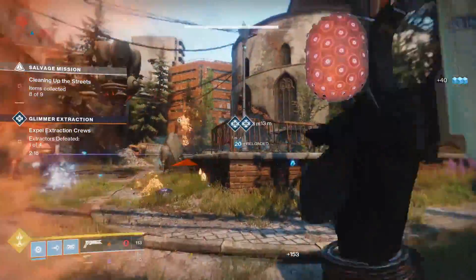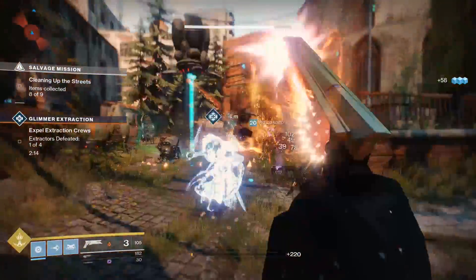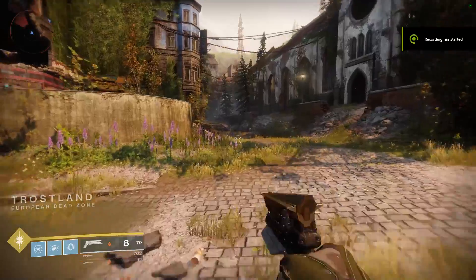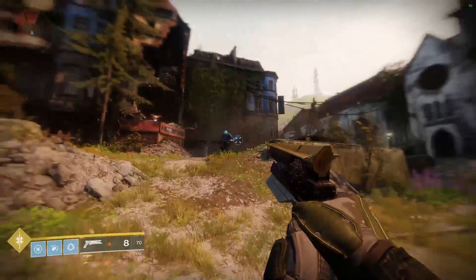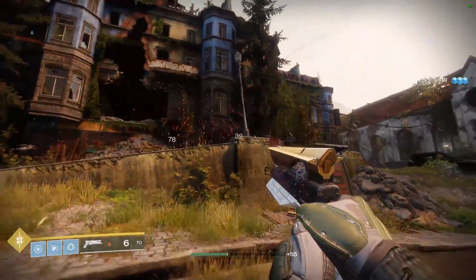We went to Earth's European Dead Zone, or EDZ, but got away from the Trostland church outpost to make sure we had a controlled environment. We walked down the path to the outskirts where the scenery opens up, testing a PC's ability to render Destiny 2's vast environments. Then we got in a quick firefight with some dregs to capture some action, and we monitored the framerate throughout the sequence.